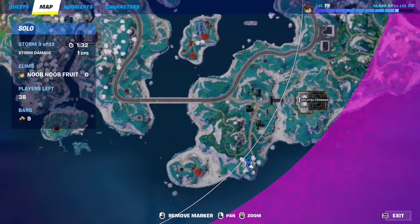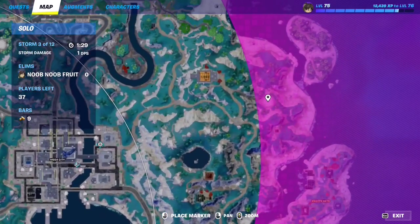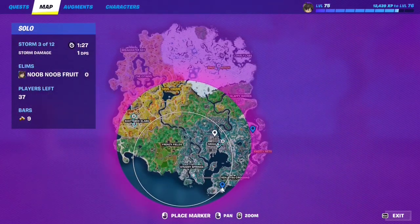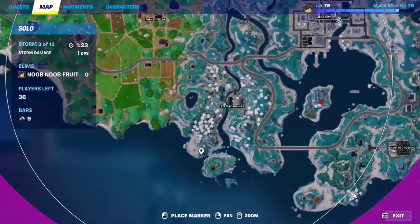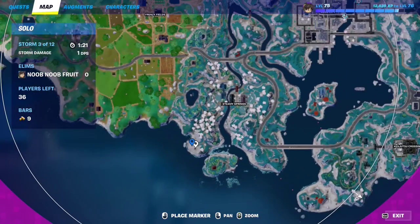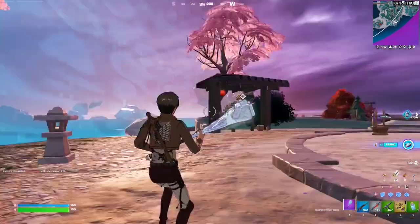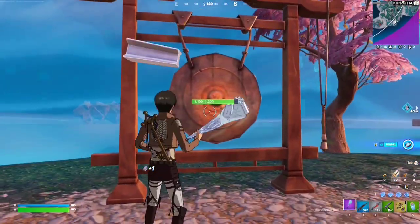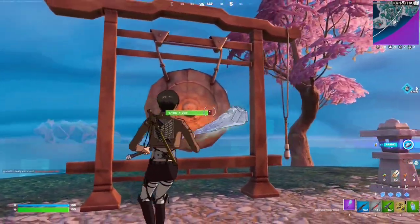The location I'm currently at is dueling circle number one. The second gong location is this dueling circle right here, the third gong location is right over here, and the fourth is right here — you can already see the circle on the mini map. Just make your way to each of these and hit the gong so it makes the sound. That's pretty much it.